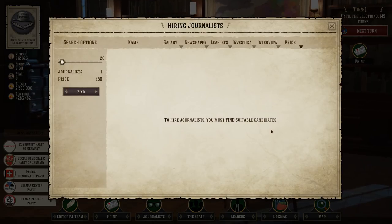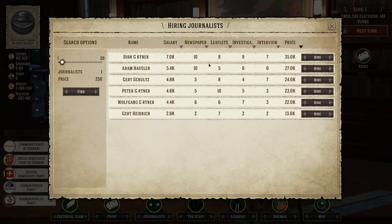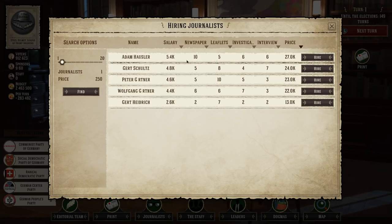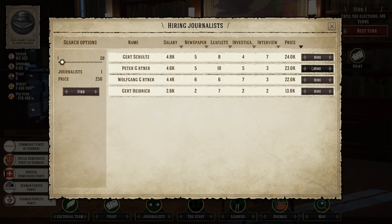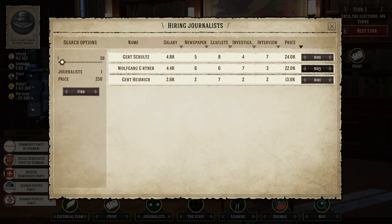We also need to hire some journalists. We'll get about six of them. We need people who know how to run a newspaper. So we've got Dirk here at level 10 — he's very good. We'll hire Dirk, Adam, Peter the Leaflet Man, and Wolfgang who knows how to investigate. Then we'll go over to our team and put them in place.